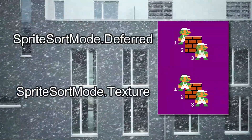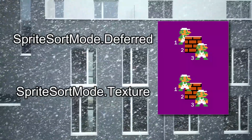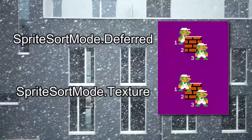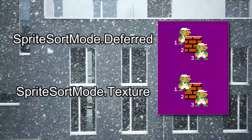Deferred means that the sprites will be drawn in the order that their draw was called, and if you happen to have a number of draw calls using the same texture in a row, it batches them together for performance gain. Overall, this is the most unobtrusive way to gain some performance, as you can draw things how you like.